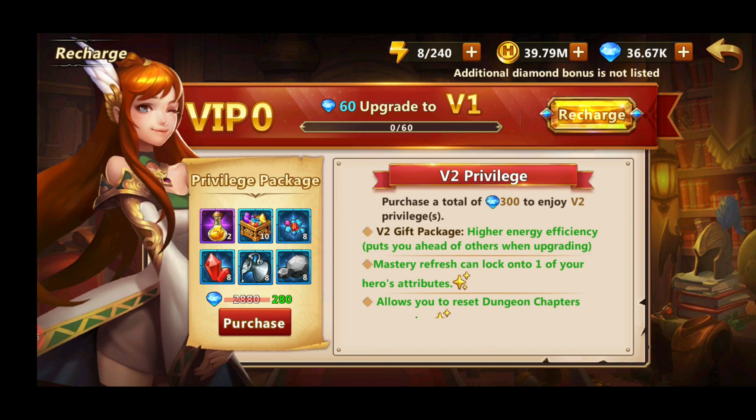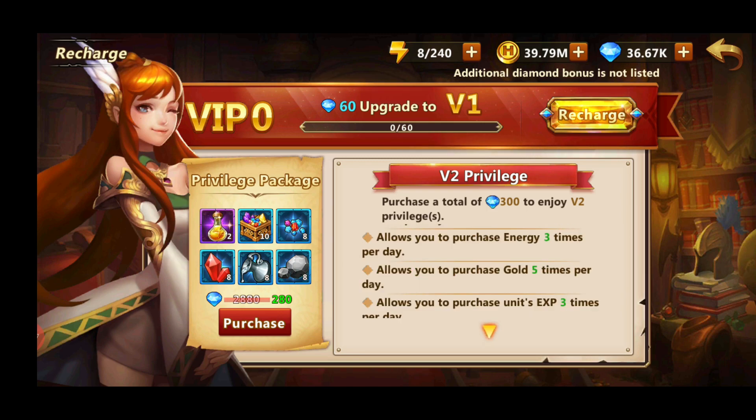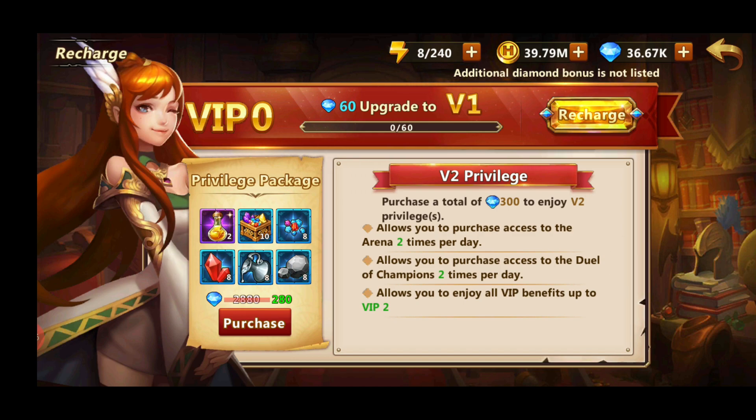VIP level 2 requires you to purchase 300 diamonds, which equals about 5 pounds, and it allows you to lock onto 1 mastery of your hero, which is quite important. As well as purchasing energy 3 times — 2 times 50 diamonds — which is the highest you'll want to spend for a while, as well as 2 times per day duel of the champions.